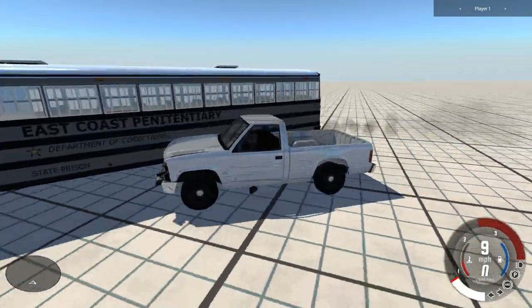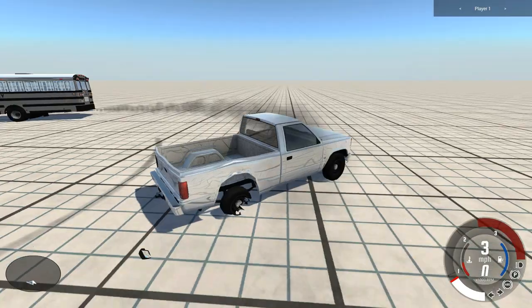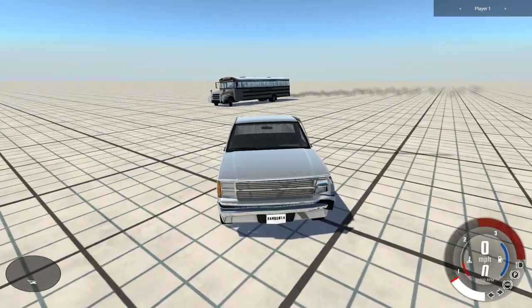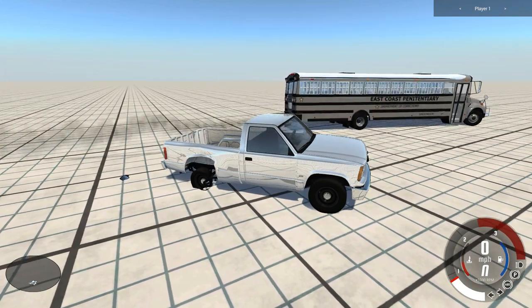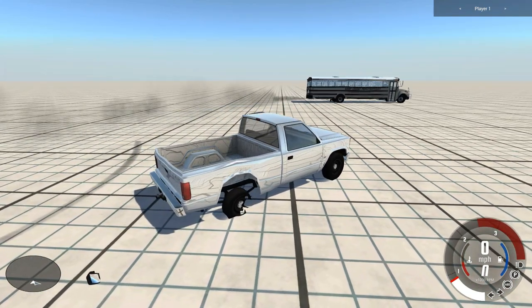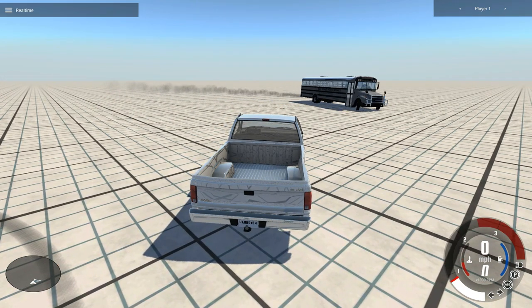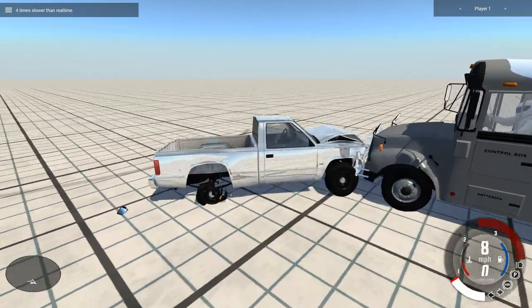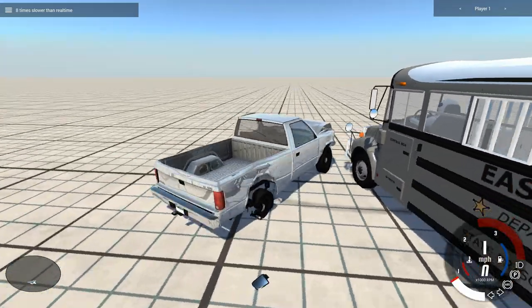This is a prison bus. You can only have one vehicle at a time, so like I'm in the Chevy right now driving the prison bus around. It was messed up at this time — I don't know, it might have been fixed. They updated the game quite a bit, so it messed a lot of stuff up. A lot of mods have been outdated for sure, like cameras and everything. I'll let you guys watch this part. Next part is going to be a derby bus, and the one after that is going to be the school bus.